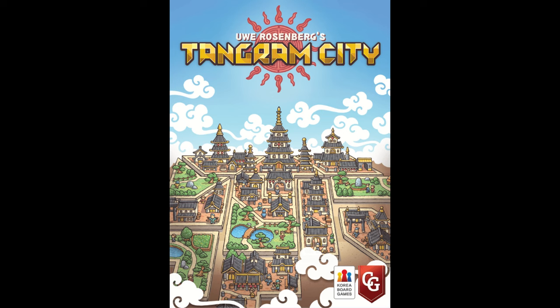Next, there's a pre-order for Tangram City, one of Uwe Rosenberg's tiling games. You put together tangram shapes into a city and try to score points. It's on the lighter side of his catalog. It's coming to the US sometime this year — no exact date yet — and it'll be around $24, so it's on the cheaper side. If this is one you've been waiting for, you can go ahead and pre-order it now.